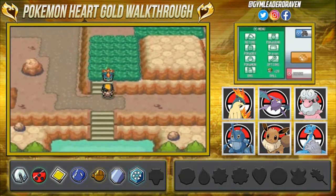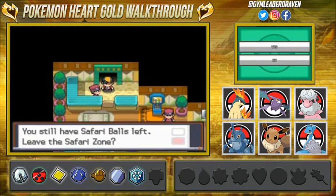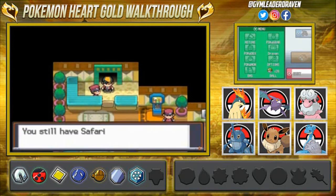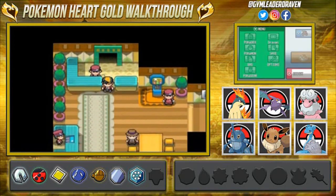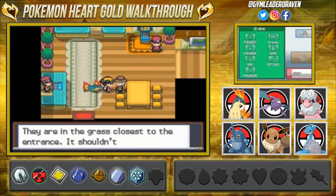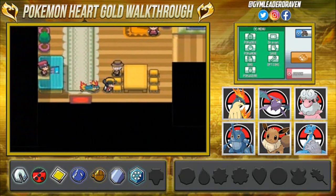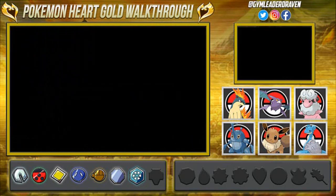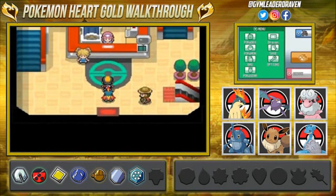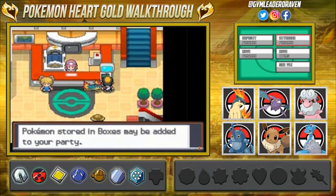It has been transferred to the PC, so we have to go back and retrieve that Pokemon. We're going to get out of here — we don't need to do anything else except get that Geodude. We'll leave the Safari Zone, go back to the PC, and grab our Geodude. He doesn't see it in our team, so again you're going to have to go get the Geodude. We kind of need to become the owner of this place someday.